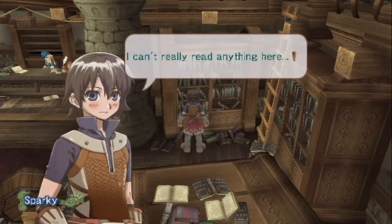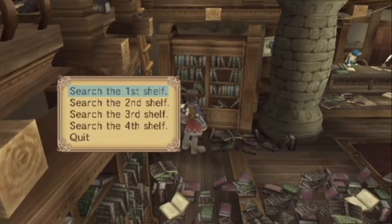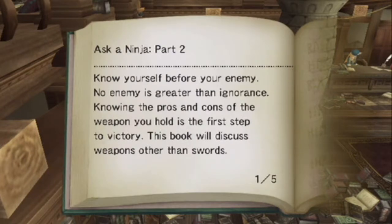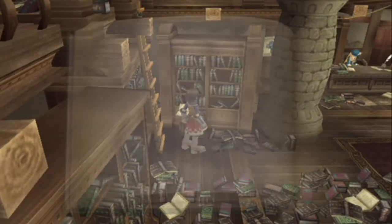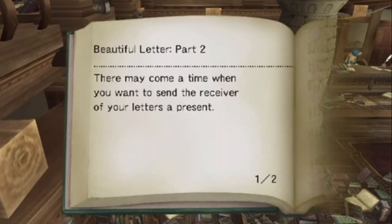Reading books now - Happy Farm! We search the horse shelf. I can't read anything there. Let's see if there's anything on this side. Ask a Ninja - know yourself before your enemy. No enemy greater than ignorance. Knowing the pros and cons of the weapons you hold is the first step to victory. This book discusses swords. Then the Ninja Part Two covers spears and axes. Beautiful Letter - a letter keeps distant friends in touch and connected. How sweet, what a romantic book - and Beautiful Letter Part Two!